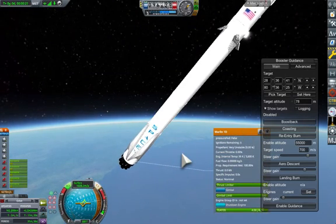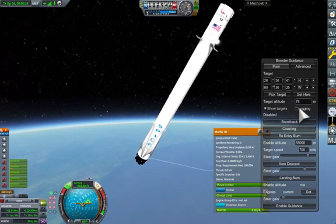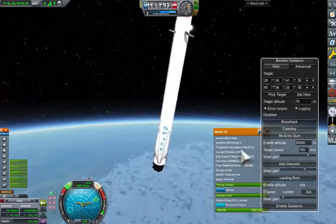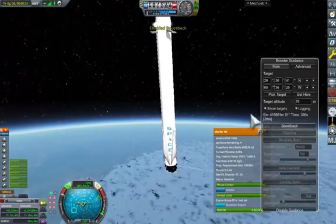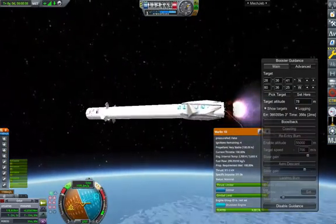Now what you'll see is the propellant is in a very unstable state. If we start the engines now they won't light. So we'll spin the rocket with RCS — that will put the propellant in a gradually more stable state — and then we'll ignite the engines.